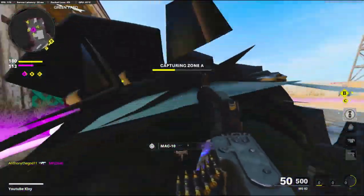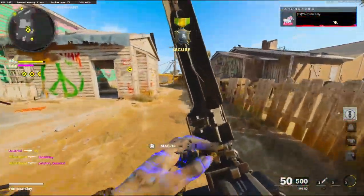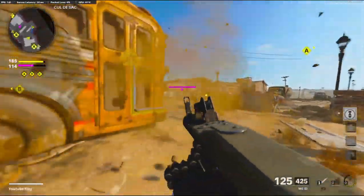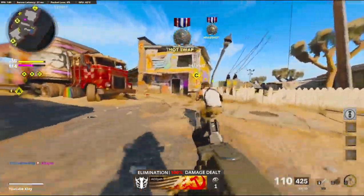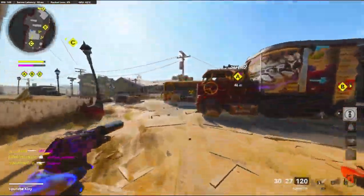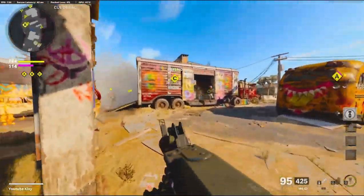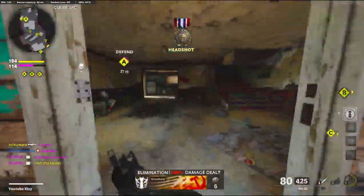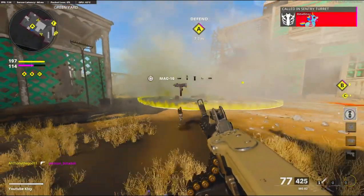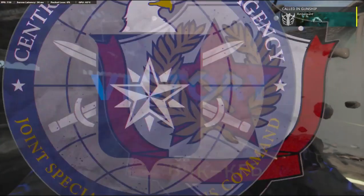There's somebody back there, teammates. They just killed him with a Sigma. Now we're losing — we're gonna lose E. Hostile spy plane is dead. Alright, 79 and 6. GGs.